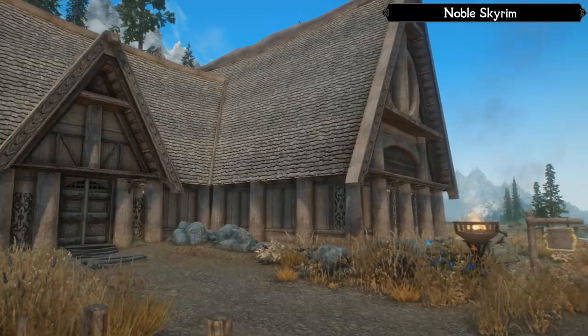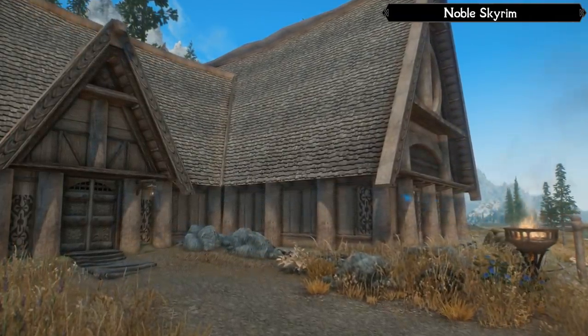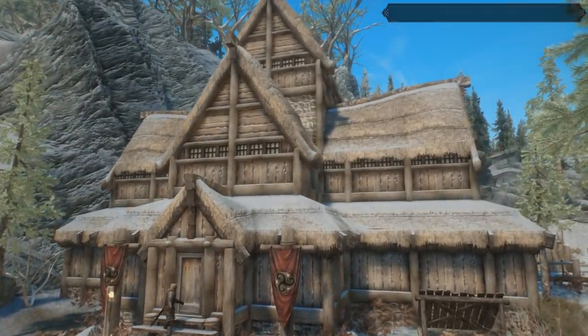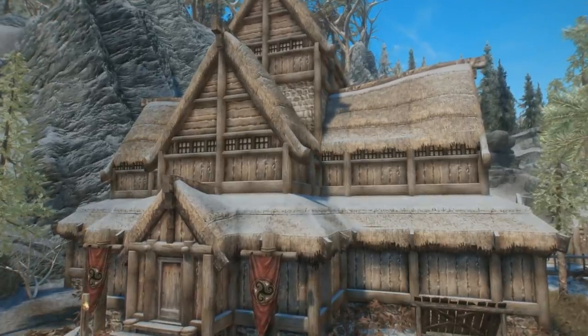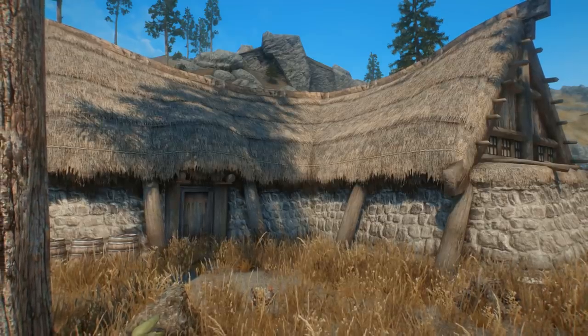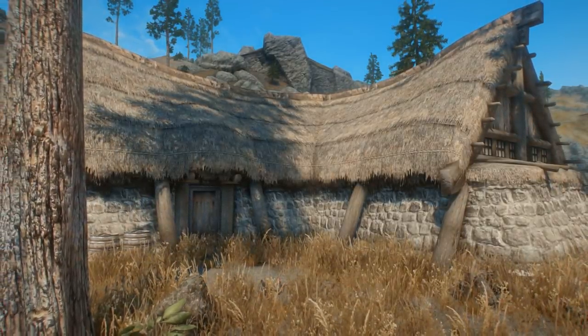Next, I'd like to throw on Noble Skyrim. Noble Skyrim is another texture pack that focuses on architecture — homes, cabins, log houses, that sort of thing. The resolutions are obviously far superior to vanilla, but the author has also crafted his own aesthetic, making use of darker colors to give a more dramatic, yet somehow realistic vibe that I prefer to vanilla.